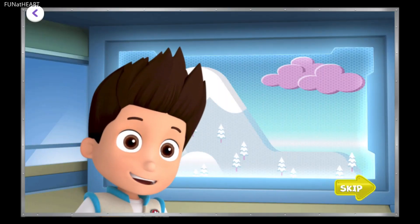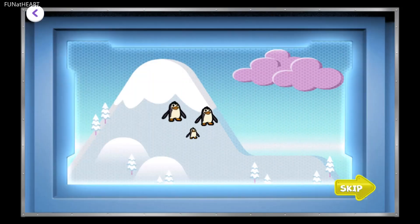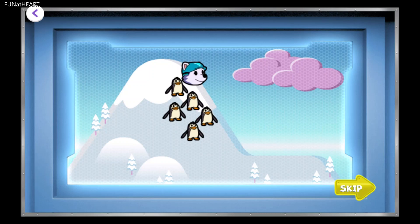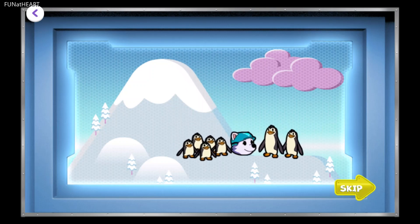Pups, we've got a snowy situation. A big snowstorm came down from the mountain, and now a bunch of baby penguins are lost! Everest, I need you to slide down the mountain and collect the penguins so we can bring them back to their families.